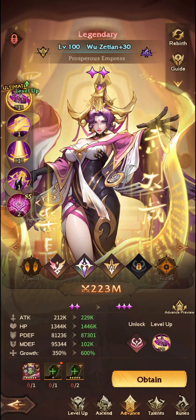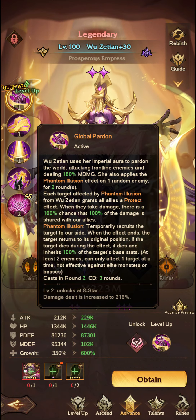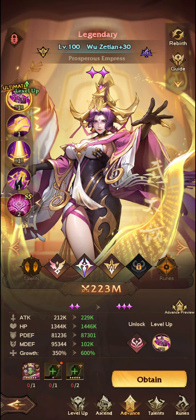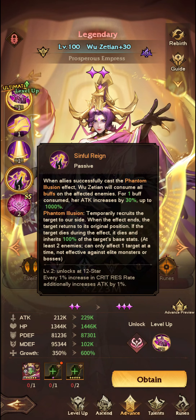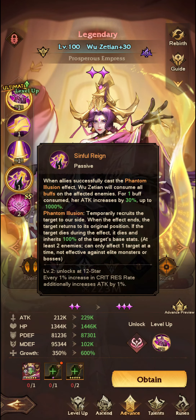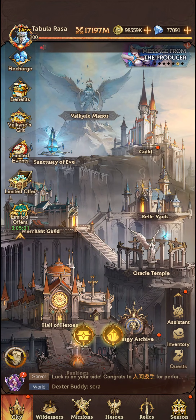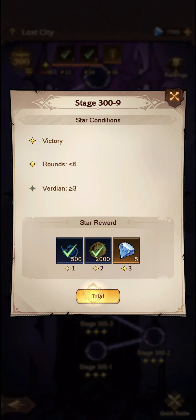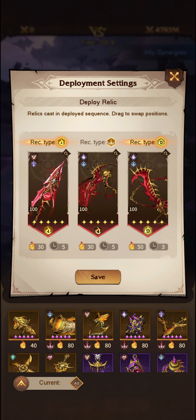So when allies successfully cast the Phantom Illusion effect, Wu Zetan will consume all buffs on the affected enemies. For one buff consumed, her attack increases 30%, up to 1000%. That's why this 180% seems so low and why it's only at 72% — because if you multiply that by 1000 after removing all of those buffs, that's going to be very powerful, and she has the capacity to be much more powerful.